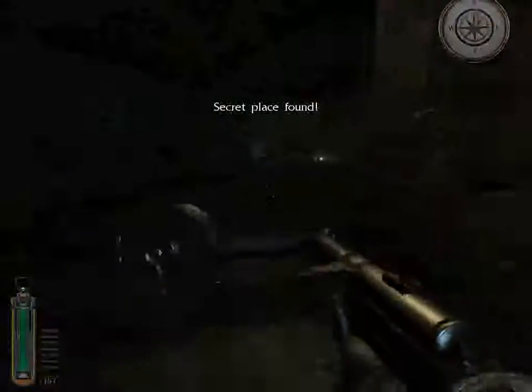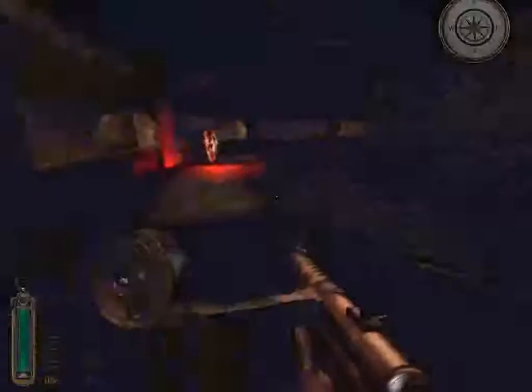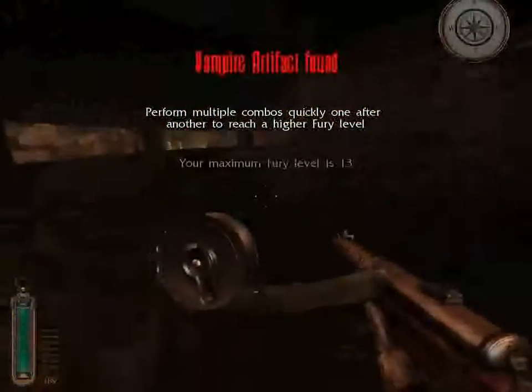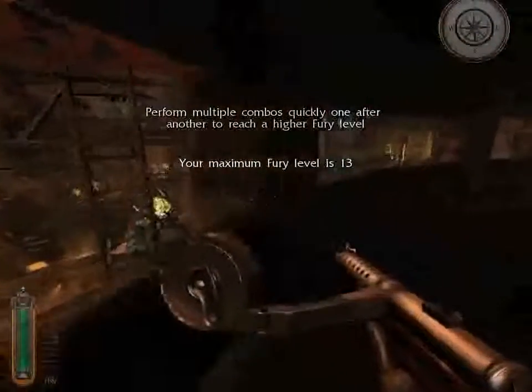Up these stairs is going to be the next secret, which is a pretty good secret. There's quite a bit in here — some ammo and another vampire artifact, which is always appreciated. And a nice vantage of where we've previously been across the fiery, wreckaged, battle-strewn area.